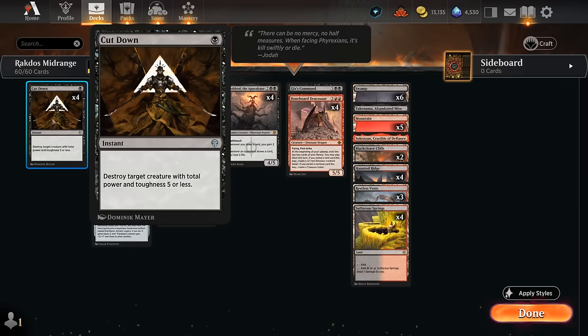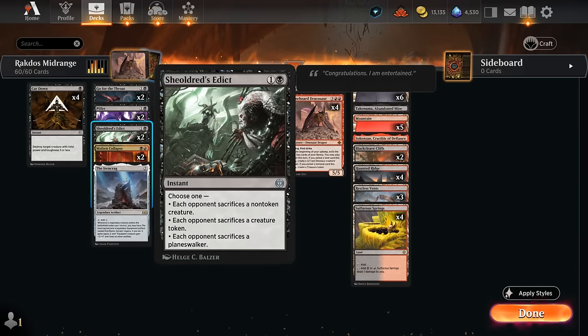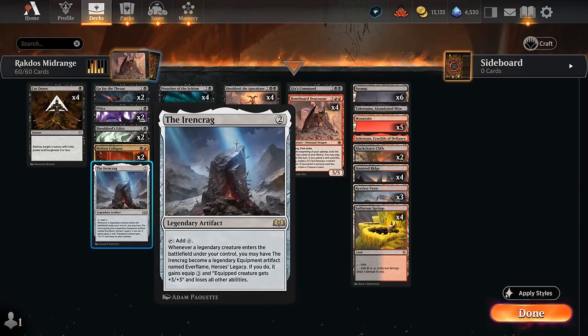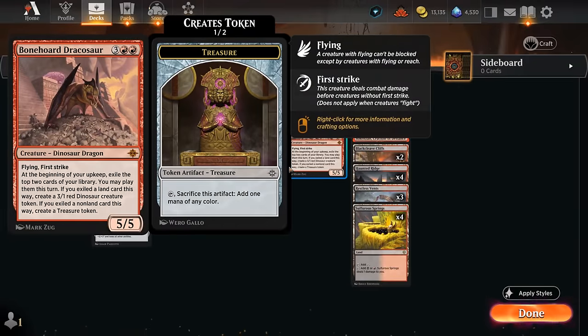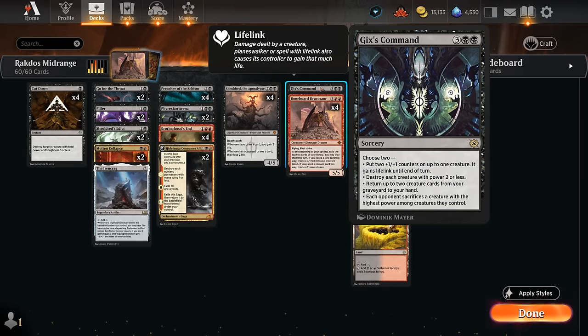Looking at some of our cheaper cards: four copies of Cut Down remains one of the better one-mana answers. At two mana we've got Go for the Throat, a mix of Shieldroot edicts for speed, and the new Molten Collapse which can deal with both creatures and planeswalkers — occasionally we can enable Descent and get the extra ability. I'm also running one Ironcrag as a ramp card to maybe play a turn-three Shieldroot or turn-four Dracosaur. Besides our three-mana sweepers, I'm also running one Gix's Command, which can destroy small creatures, make the opponent sacrifice their largest creature, get creatures back from the graveyard, or give plus one/one counters and lifelink until end of turn.